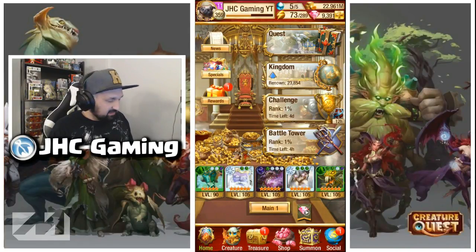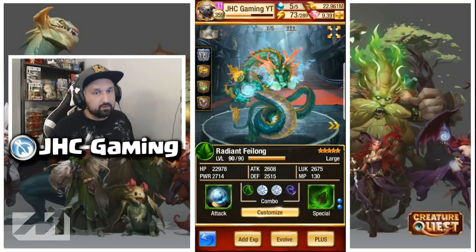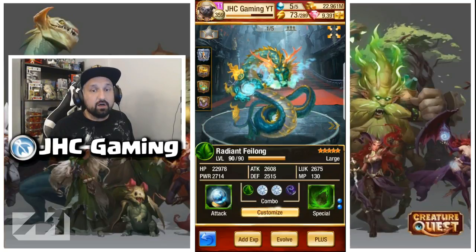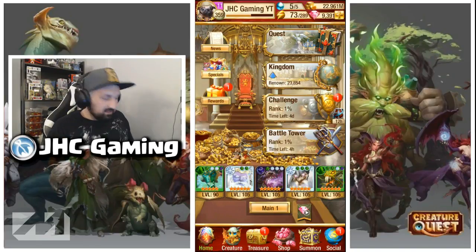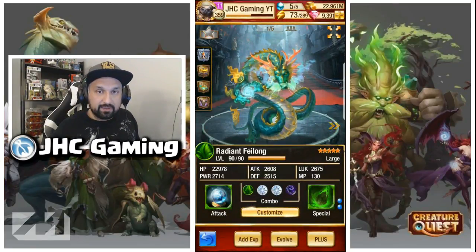With the Jade Dragon you want to activate his special ability as fast as possible — on turn 2 if you're going to survive the first floor. To activate the special ability, the Jade Dragon needs 130 mana points. To get 130 points on turn 1 you would actually need 7 green dots outside of your Jade Dragon. So 7 green dots plus the 4 green dots from the Jade Dragon equals 11, which is 110 points. Plus you will get the Mystic Tome that gives an extra 20%, bringing the total to 132.